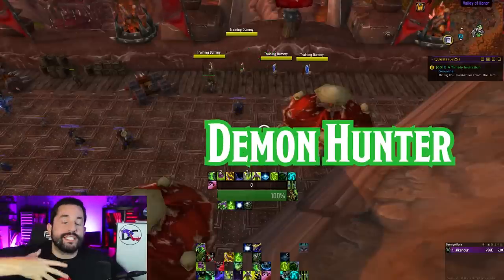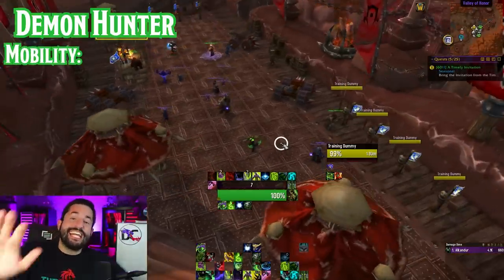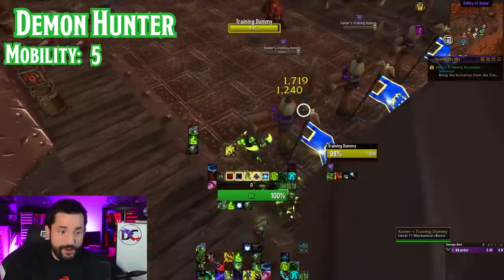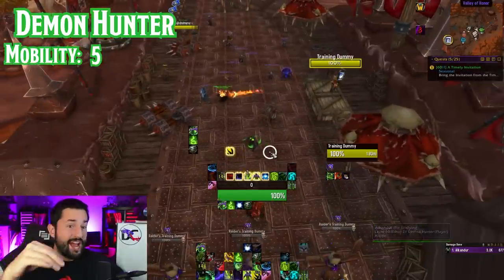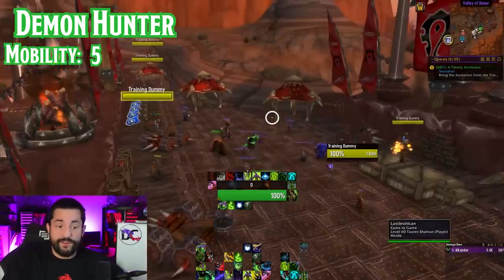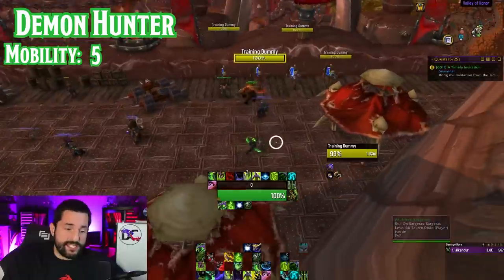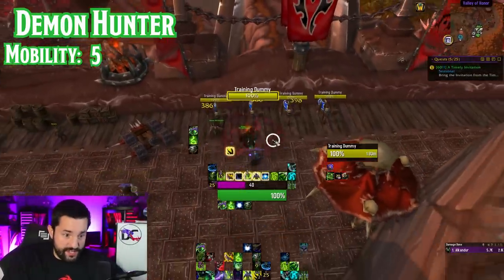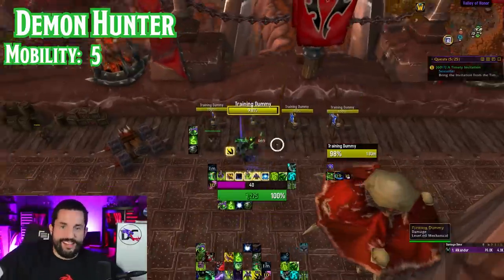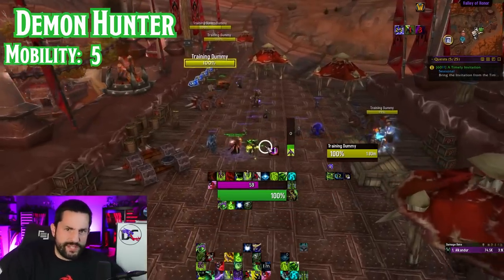Demon Hunters now — full disclosure, this is what I'm going to be maining in Dragonflight, so I'll try not to be too biased. Starting with mobility, they get a 5 out of 5 — they're the only ones with a five. They have two Infernal Strike leaps with damage on impact on a 2-charge cooldown you can reduce with talents. You have a double jump and a glide on top. Fell Blades lets you dash in, Vengeful Retreat does a backflip out, and The Hunt dashes back in putting a huge damage dot on your target. They also gain movement speed passively while running.